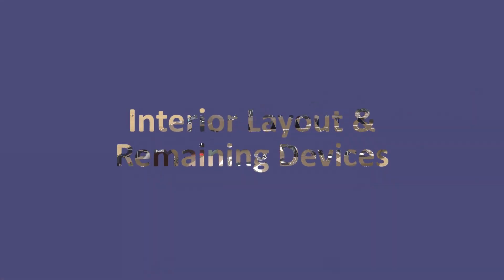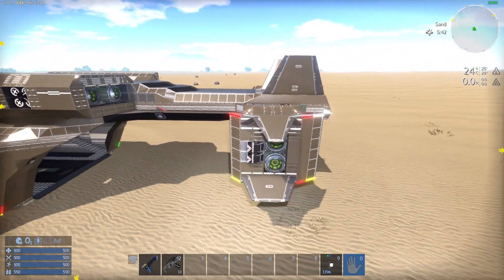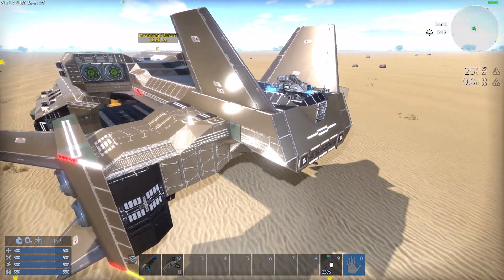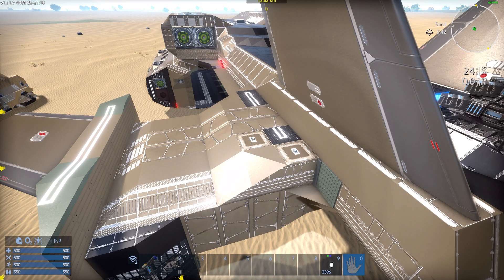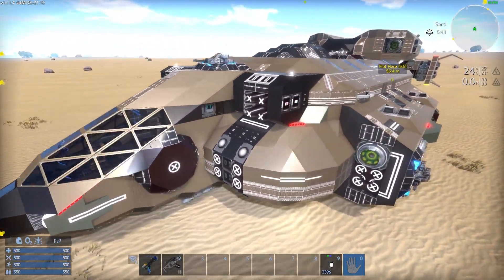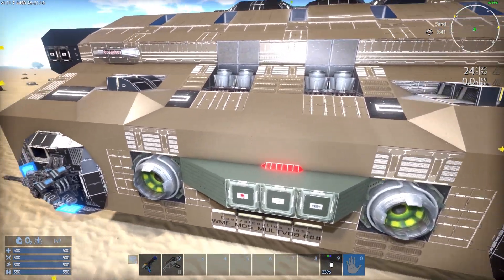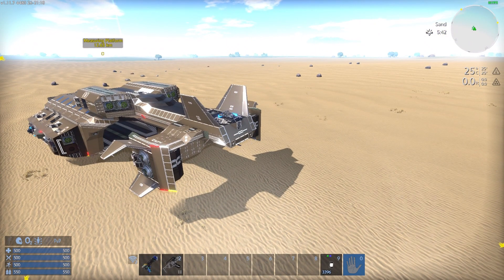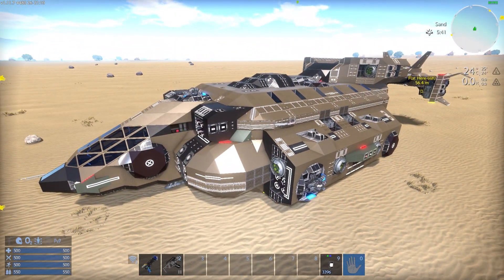The next segment is its interior layout and any remaining devices. Before going inside, I'll talk about the remaining devices on the outside. As with all of my ships that are SVs or CVs, it comes fully flight regulation lighting compliant. You can see some running lights slowly flashing — they let any observer know that the ship is powered. It also has nav lights: red on the left, green on the right, and white stern lights. It also has anti-collision beacons that turn on automatically with the thrusters — red on top and yellow on the bottom.